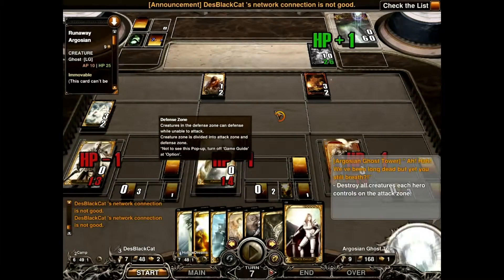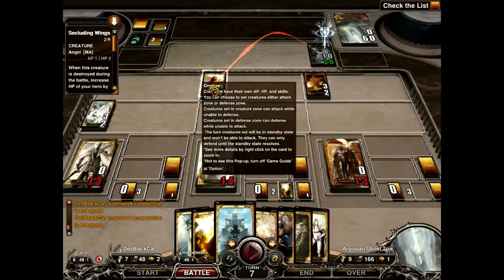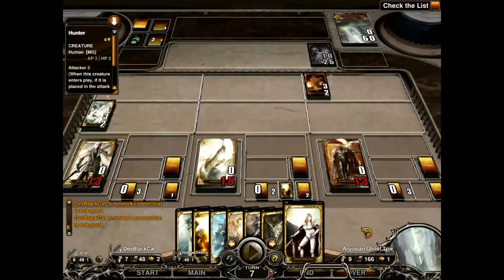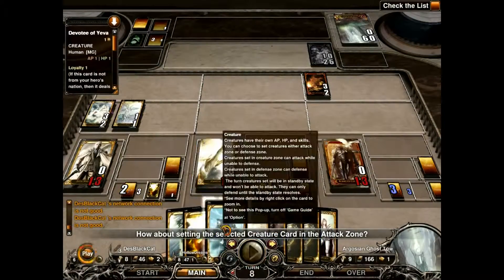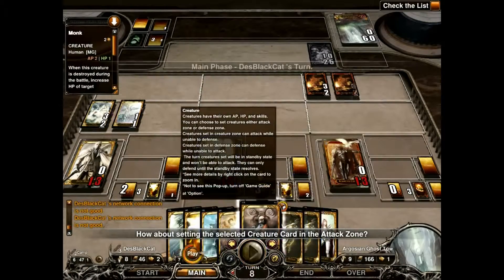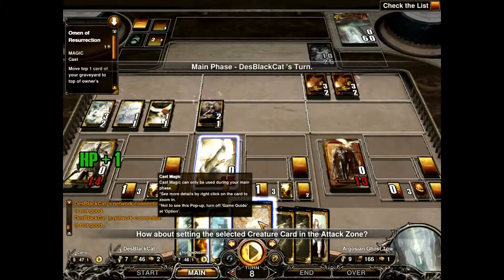When starting out, one of you wants to put one card in Mana Zone and summon a level 1 monster, so that way he can be summoned in defense mode and tank the brunt of the attack from the very OP monster on the other side that the AI holds.